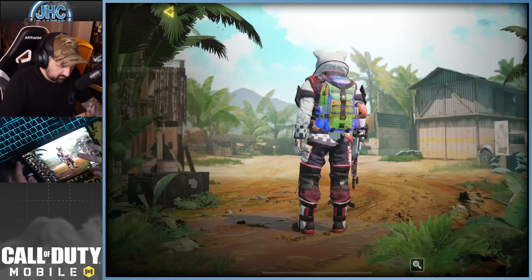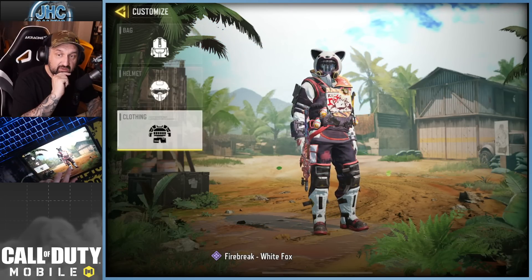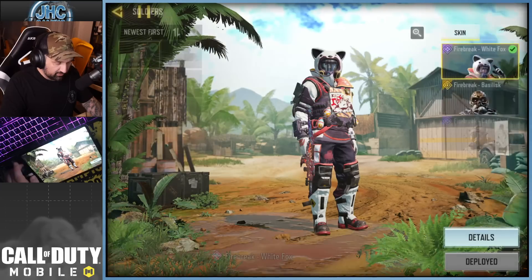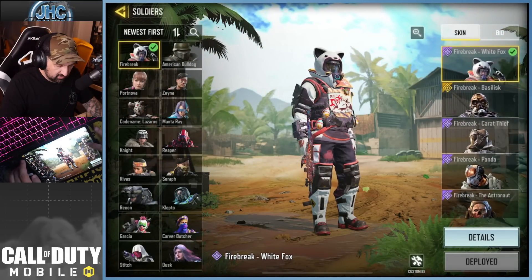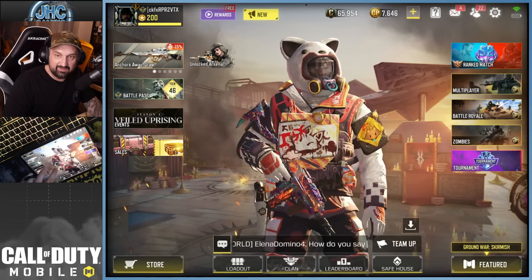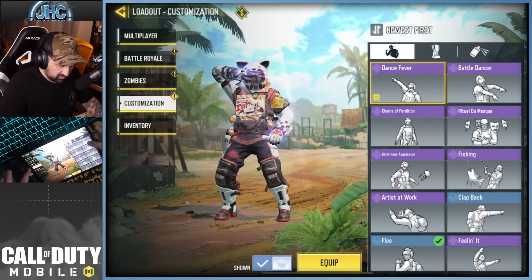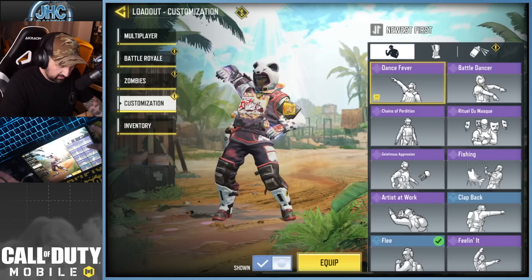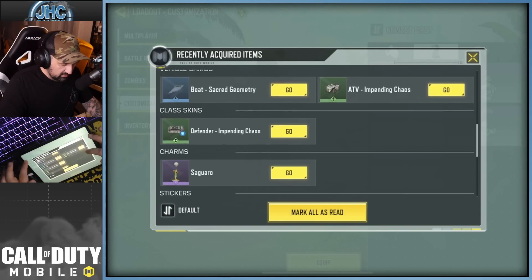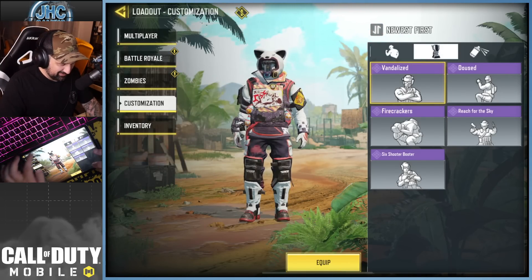It's called White Fox — Customize Helmet — oh no, guys. This one you cannot remove the gear. That's the whole reason I was doing this — I wanted to know if you can remove the gear. You can't. You can't remove the gear on this one for some reason. Still, I think it looks pretty dope — this is Fire Break White Fox. I didn't get the emote either. I'll never chase an emote in my life again — I learned that lesson twice and made the same mistake.